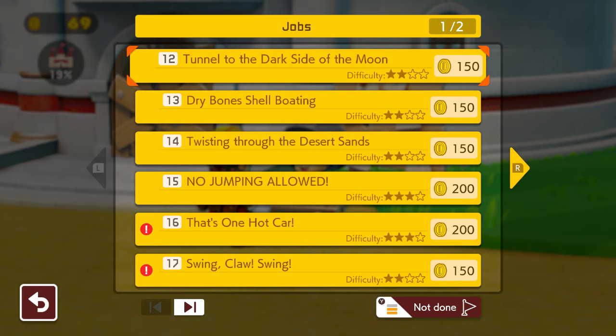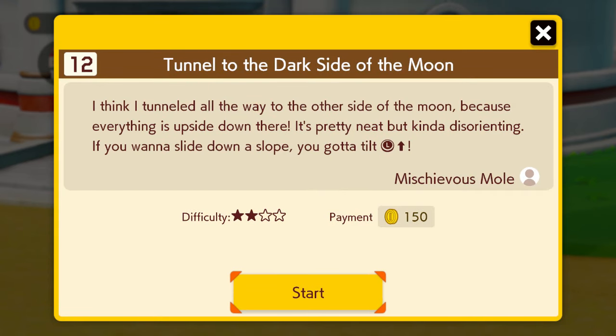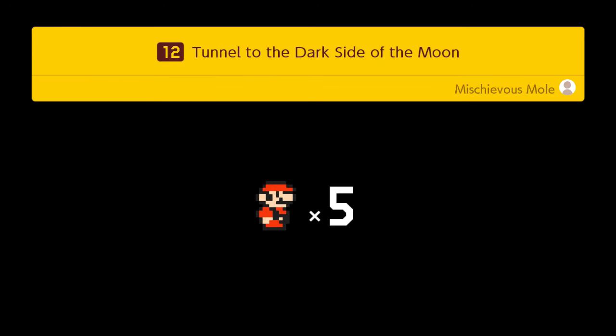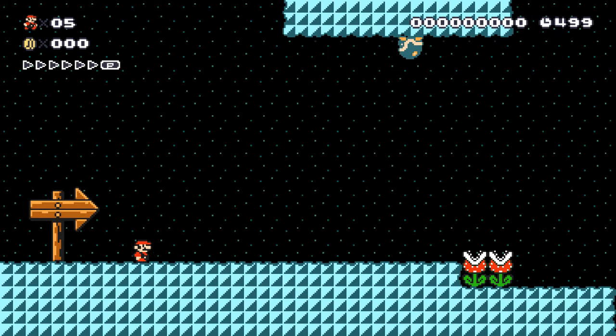Starting with 'Tunnel to the Dark Side of the Moon' — two-star difficulty, 150 coins for the reward. I think I tunneled all the way to the other side of the moon because everything is upside down, which is pretty neat but kind of disorienting. If you want to slide down a pipe you gotta tilt the left stick up. From the Mischievous Mole — would that be the mole boss from Super Mario Galaxy? Maybe. Let's go ahead, five lives, and here we go.